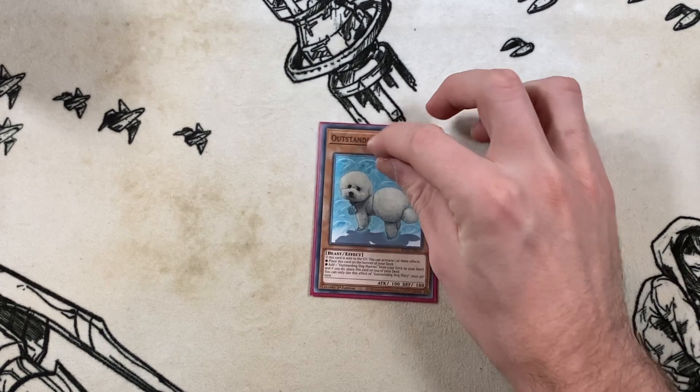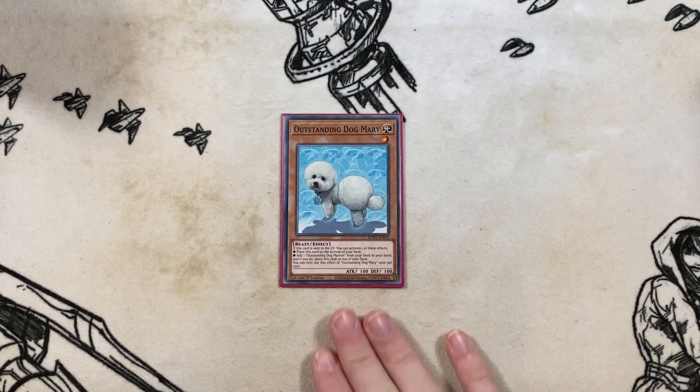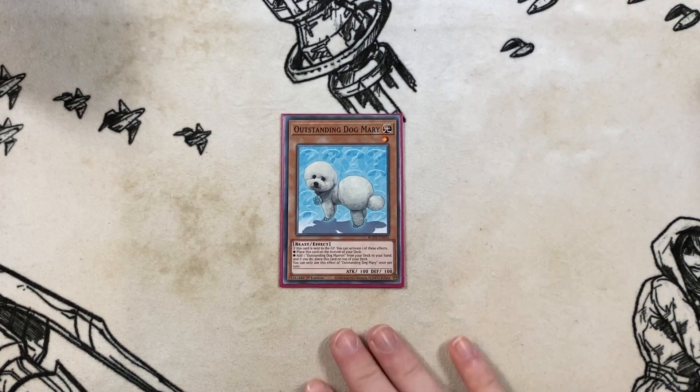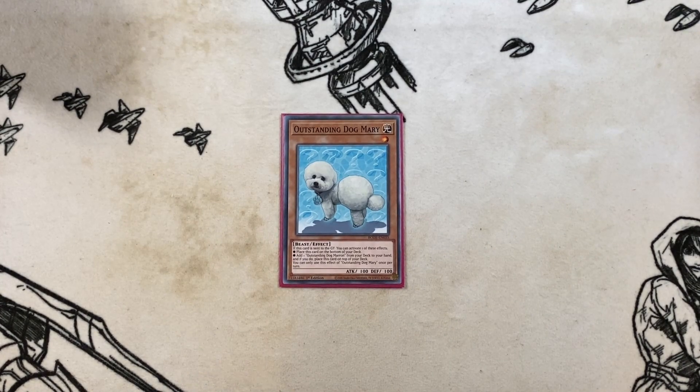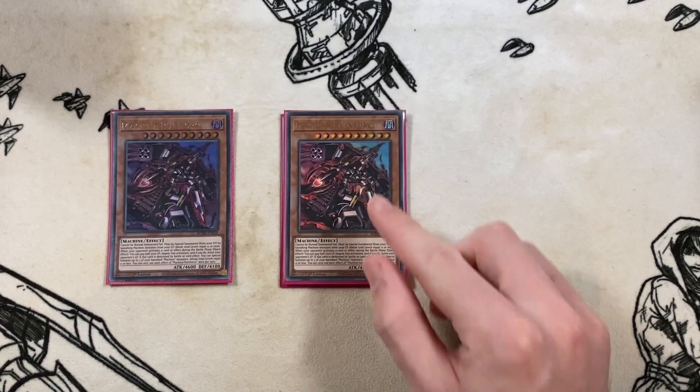Starting us off, we have the card that guarantees you don't deck out: one copy of Outstanding Dog Mary. When it goes to the graveyard, place it on the bottom of your deck. Every other monster we play cannot be summoned except by its own special summoning effect. This is effectively like Reasoning and Monster Gate OTKs from back in the day, except this is a straight FTK. You want to mill the Mary as late as possible and then FTK your opponent.